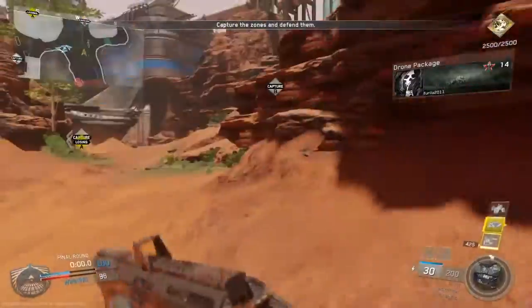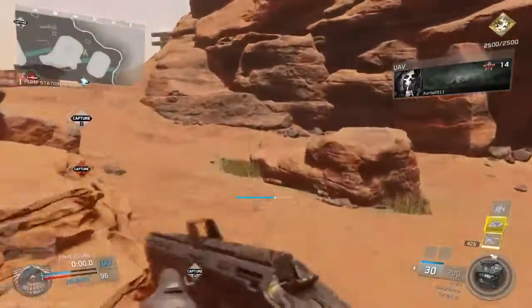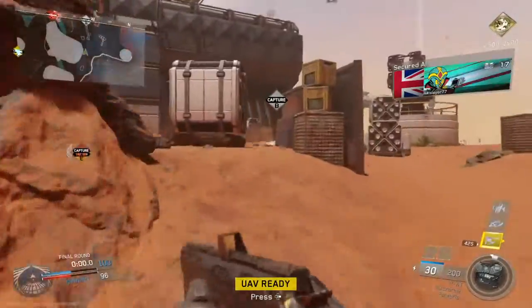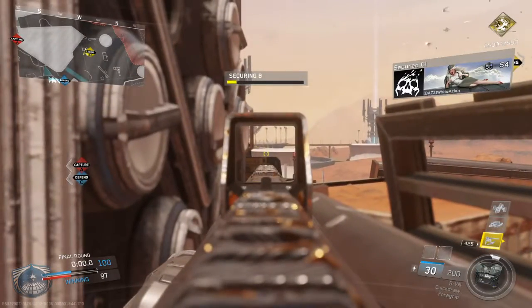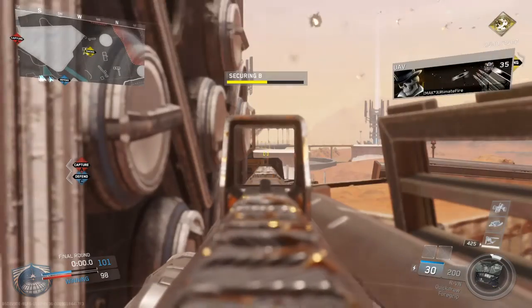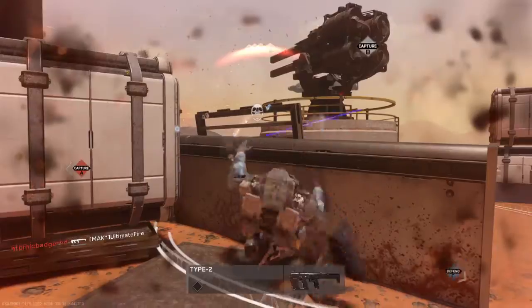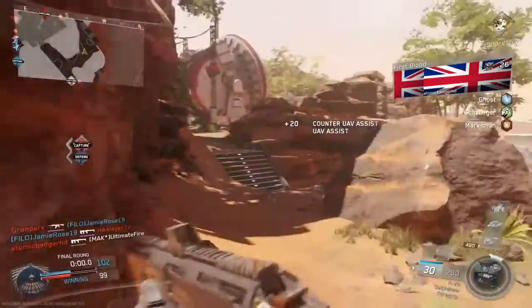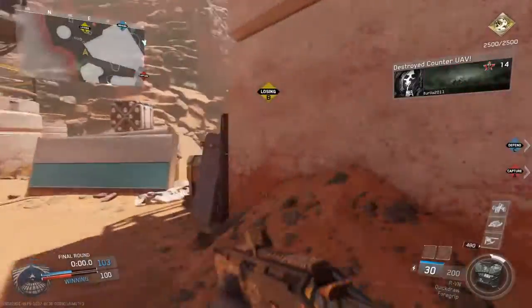The enemy has a drone package. Enemy UAV in your vicinity. The enemy has Alpha — cover. Counter UAV is up. Enemy system. I believe that just put us in the lead. C secure. UAV inbound to your position.